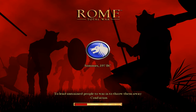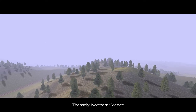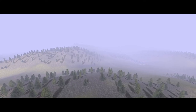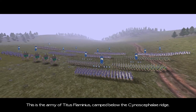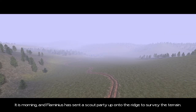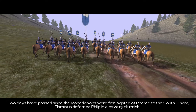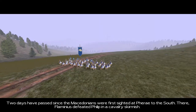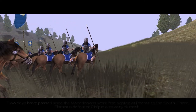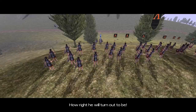First, a loading screen. Obviously, Confucius on the front there — a little quote by Confucius — and luckily this game loads up pretty quickly. Thessaly, Northern Greece. This is the army of Titus Flaminius, camped below the Cynoscephalae ridge. It is morning, and Flaminius has sent a scout party up onto the ridge to survey the terrain. Two days have passed since the Macedonians were first sighted at Pharae to the south — there, Flaminius defeated Philip in a cavalry skirmish. Flaminius suspects that the enemy are close by.